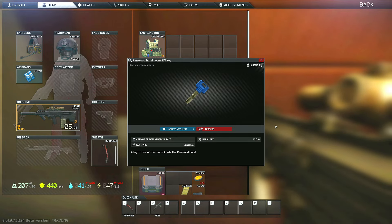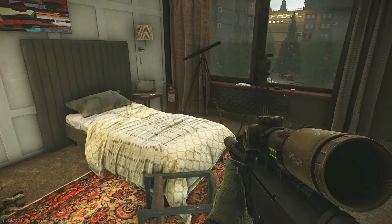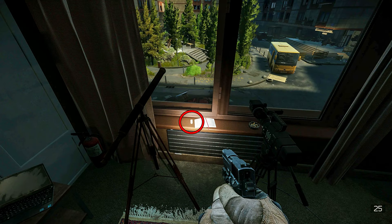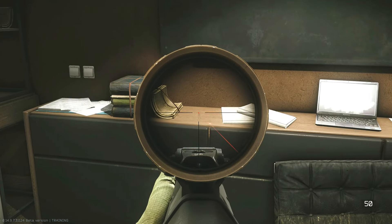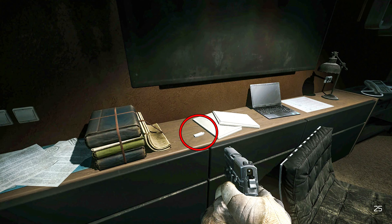This is where you will use the Pinewood Hotel Room 215 key, and once you enter this room, there are two potential spawns for the task item, which is the USB drive. The first potential spawn will be on the windowsill in front of the camera, just to the left of a book. If it doesn't spawn there, the second spawn will be to the right on top of the dresser to the left of the laptop underneath the television. I will post pictures of what each spawn location looks like when the task is active.